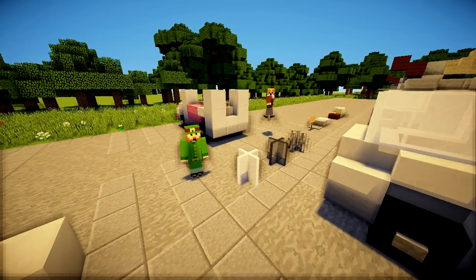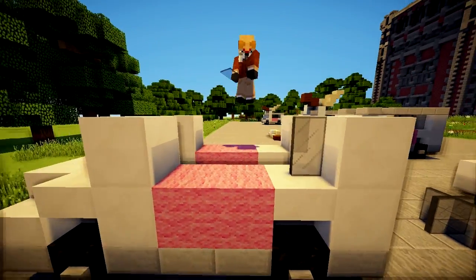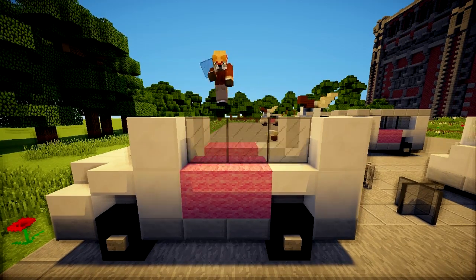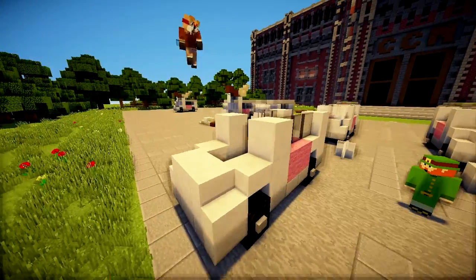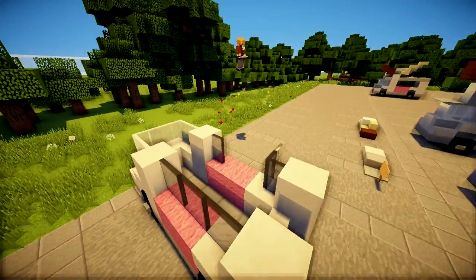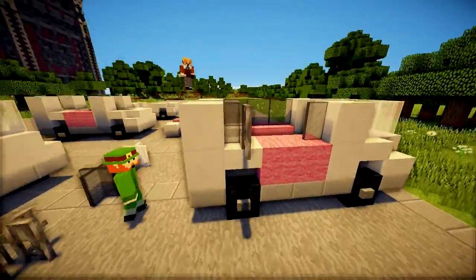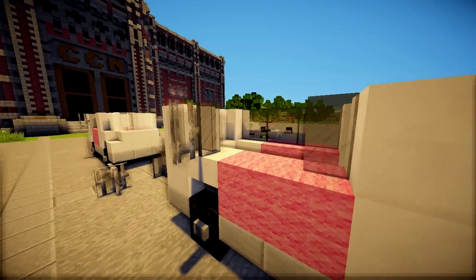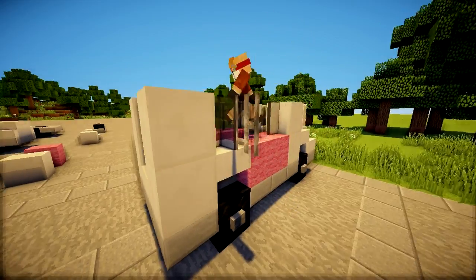Okay guys, now we're going to do step four. Crouch will start adding glass for the windows — use black glass for the panes, and then maybe some white glass for the front. We're also going to use a cool open window segment, which is where you'll be handing out your ice cream, using some iron bars demonstrated by Crouch.